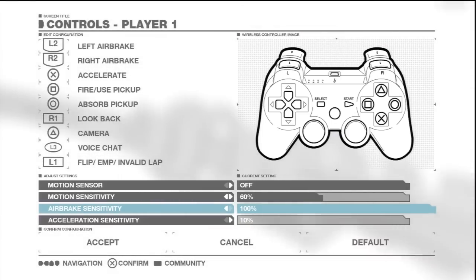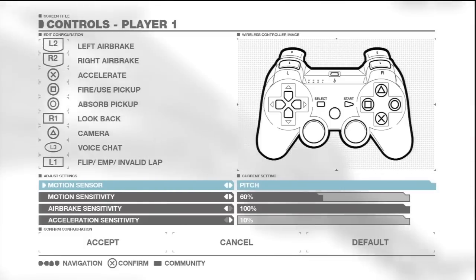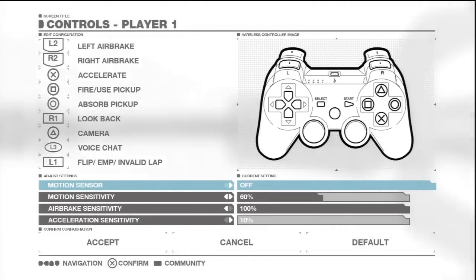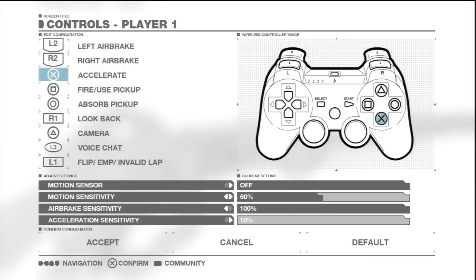The air brake sensitivity bar works in exactly the same way, but where you set that is down to personal preference. If you want to use the motion sensor, you can set it to operate pitch, steering or both, and the motion sensitivity bar works the same way as the other two. You can also remap any of the other controls, which is all down to personal preference.